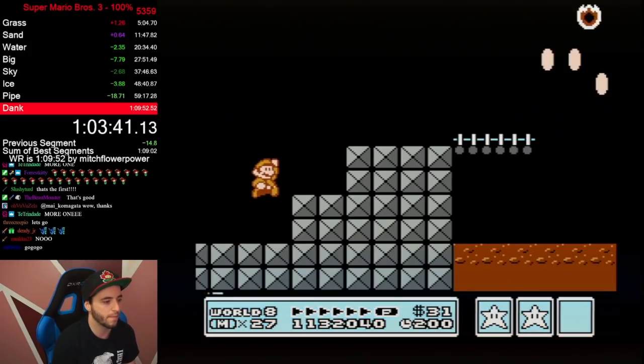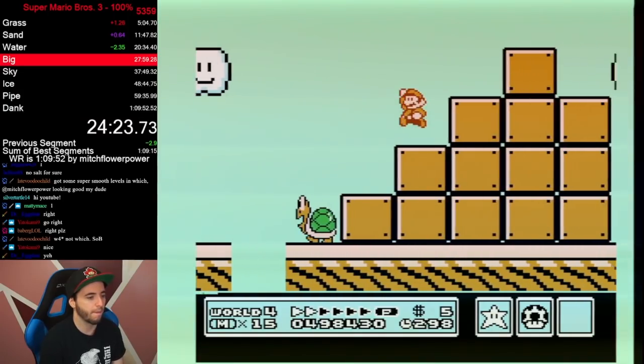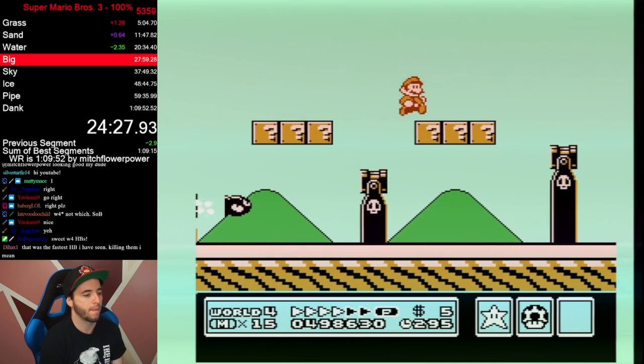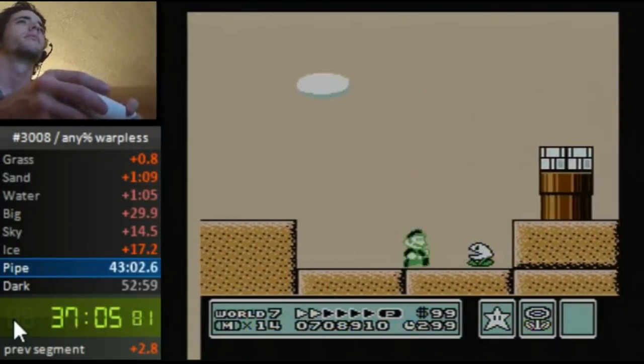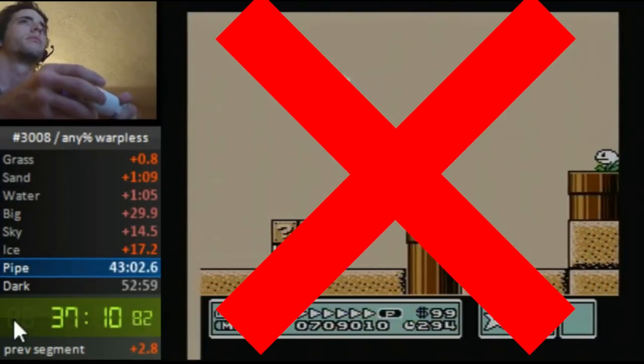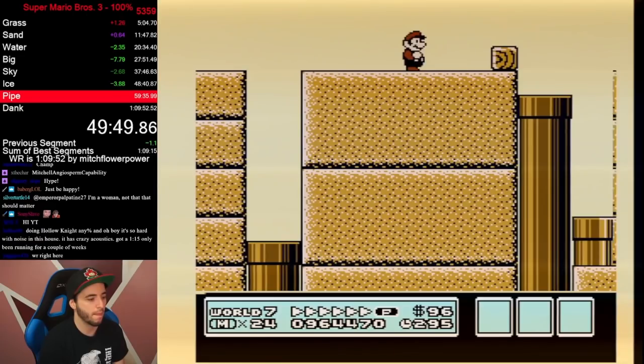With our new understanding of P-speed, where in 7-2 can we use this to not only build P-speed but save time? We are no longer going to go back and forth at the start. What we are going to do is shoot the first nipper when we enter the level. Shooting this nipper will for some reason despawn the nipper where we need to build P-speed later — it actually works out perfectly.